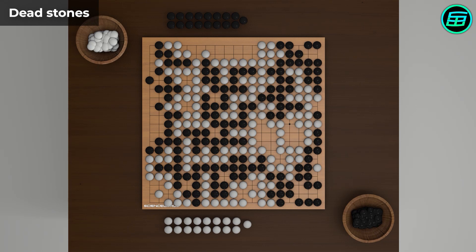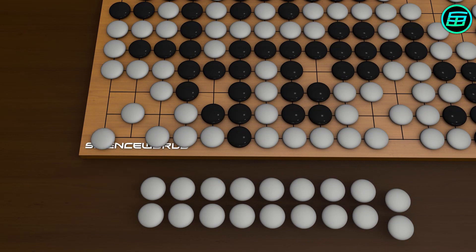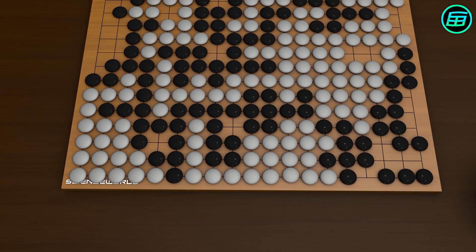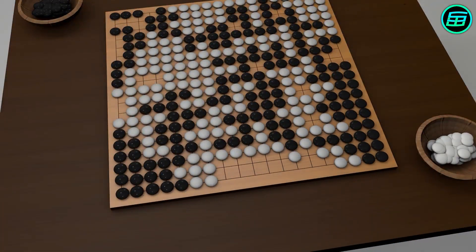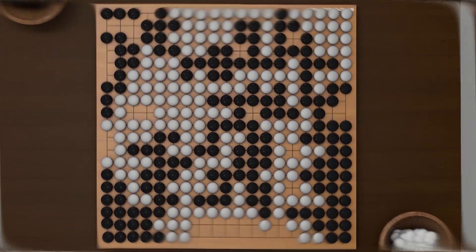Then dead stones are removed from the board. Sometimes players don't want to capture some opponent's stones because these stones are useless for the opponent, and if one player captures one of the dead stones the player loses at least one point. After removing dead stones, all captured stones are placed on the opponent's territories. After that, points are counted for black and white. Finally, white gets Komi, the bonus score, and the player who has the highest score wins the game.